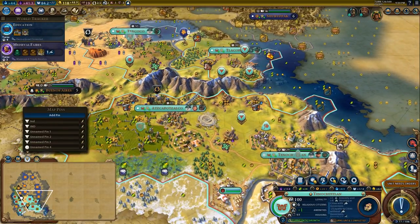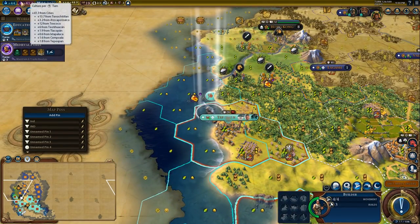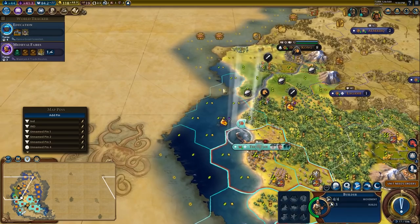It's kind of sad that this is going to be an industrial zone because it would be a great theater square too — it's right beside here. But I think I have enough theater squares to sustain my culture right now, plus I have plenty of other cultural benefits making me less worried about that aspect of my empire.